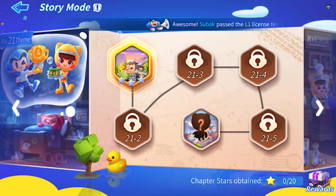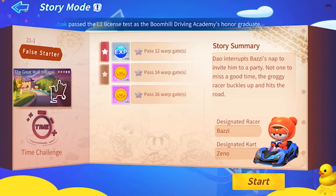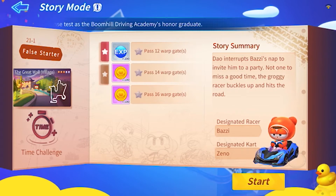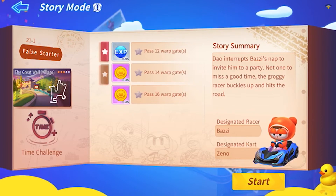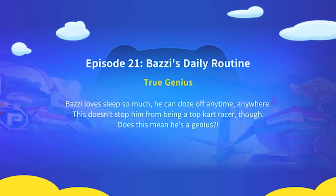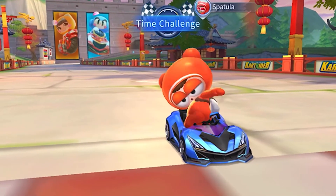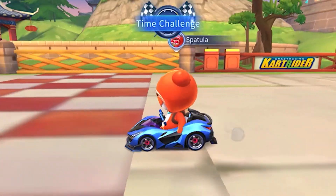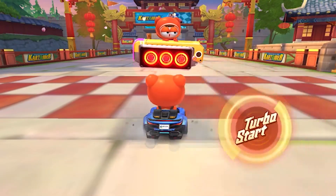Why don't we try out one of the new story mode levels? Let's do 21-1. So, Dao interrupts Dazzy's nap to invite him to a party. Not one to miss a good time, the groggy racer buckles up and hits the road. This is one of the warp gate ones. We get to use Xeno — that's pretty epic. Three, two, one, and go.